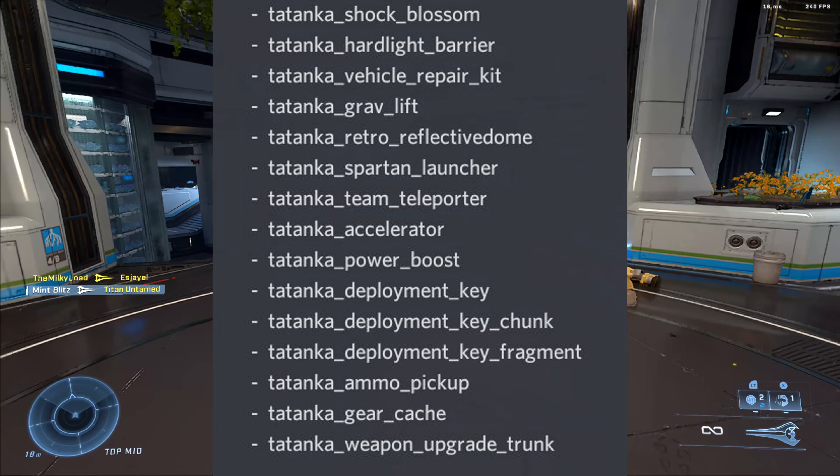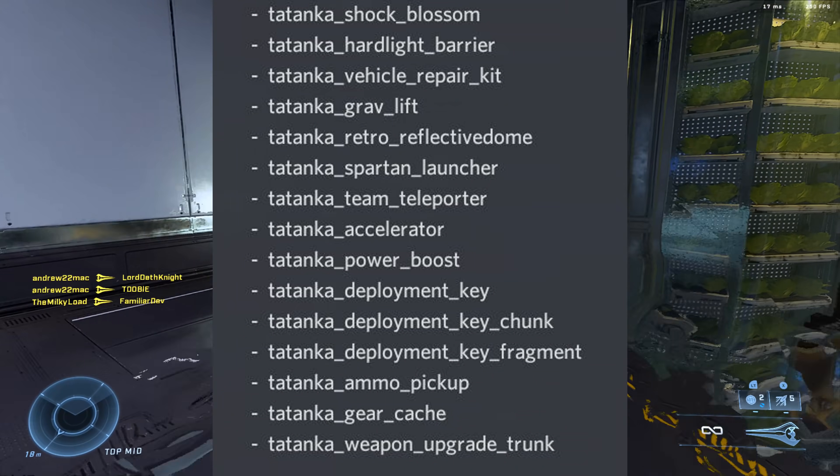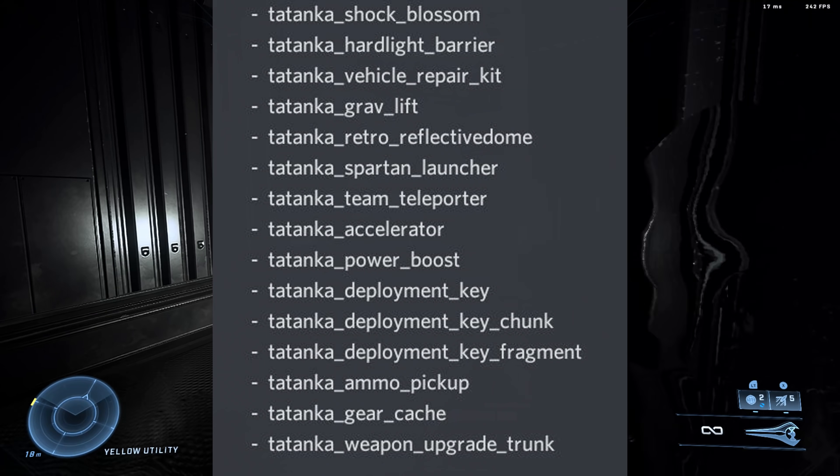So we have Shock Blossom, Hard Light Barrier, Vehicle Repair Kit, Gravlift, Retro Reflective Dome, Spartan Launcher, Team Teleporter, Accelerator, and Power Boost.